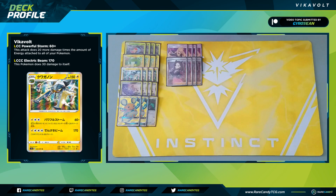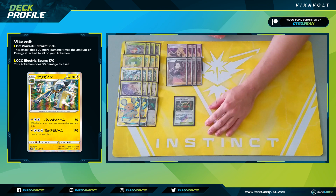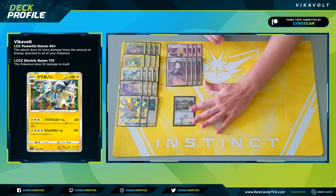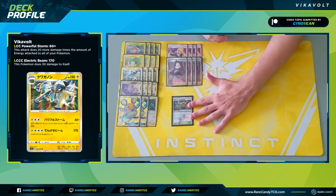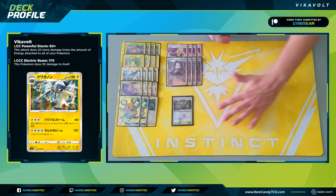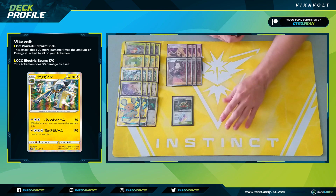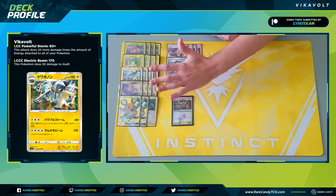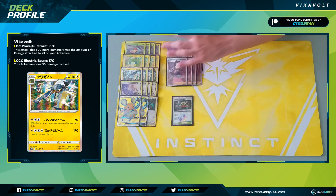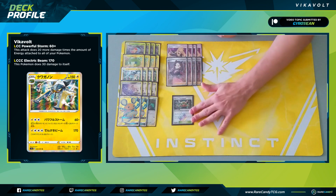We have one Stadium card: one copy of Thunder Mountain Prism Star. There are other Stadiums with some synergy — like Shrine if you really wanted — but Thunder Mountain decreases our Lightning Pokémon's attack cost by one Lightning energy. This is what allows us to use Tingly Return GX, and also lets us sometimes keep fewer energies on an Active Vikavolt while loading up a benched one, making our attacks a little easier to execute.